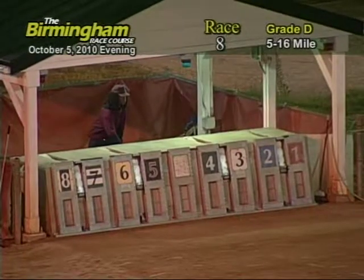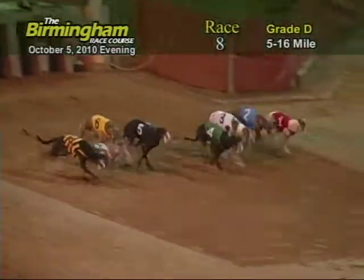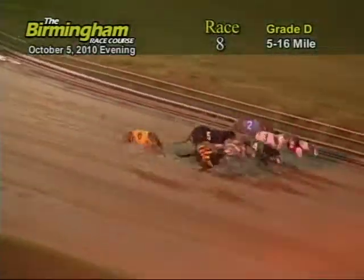Here comes Smitty for race number 8. And they're off. Out in front is the 4, followed by the 1, 3, 7, 8, 2, and 5 as the greyhounds go into the first turn. The 8 has the lead by a nose.